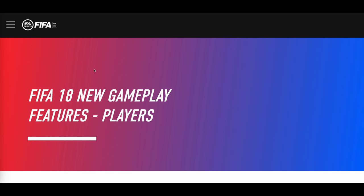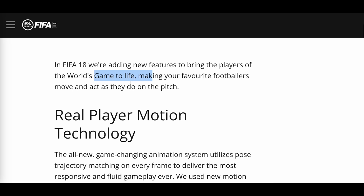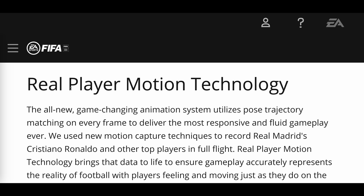Let's see what the marketing department came up with — FIFA 18 new gameplay features. In FIFA 18, they're adding new features to bring the players of the world's game to life, making your favourite footballers move and act as they do on the pitch. Same words every year, just said in different ways. Real player motion technology — like every year with hyper motion — it's the same stuff.